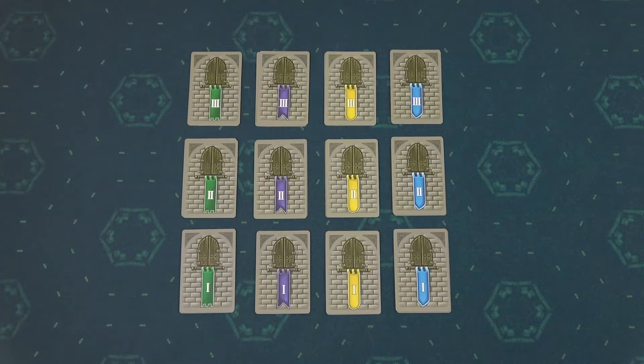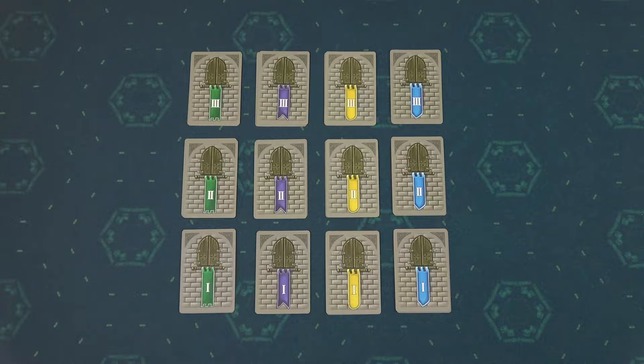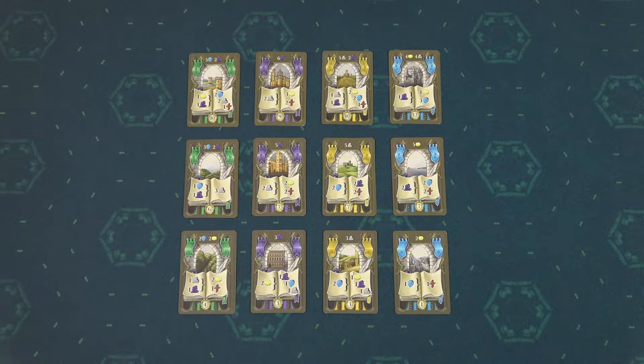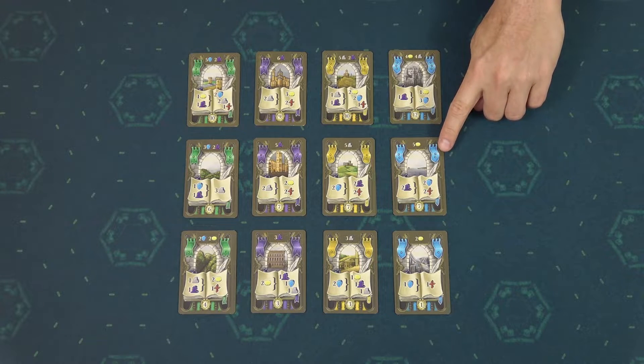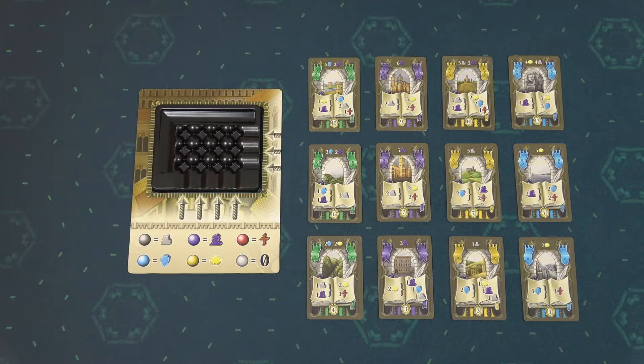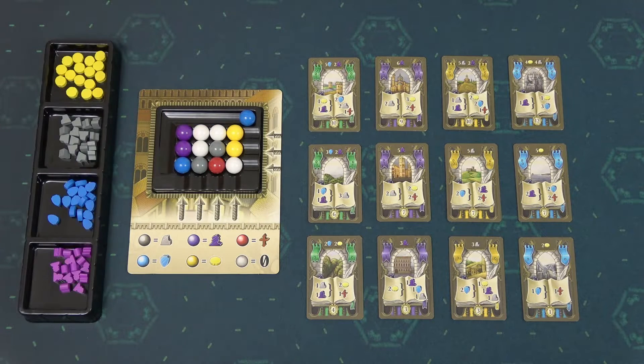To set up the game, first sort these development cards by color and then by the level of the card. That way you will end up with these 12 separate decks. Shuffle each deck, place all the cards face up, and you can tell the level of the card by the number of dots on these banners. Then take this marketplace, place it next to the development cards, and then randomly place 12 marbles into the tray, place the 13th into the reserve, and then place the resources next to the marketplace.